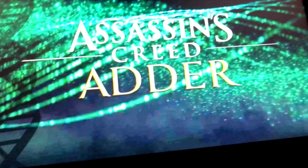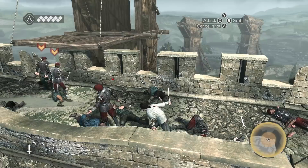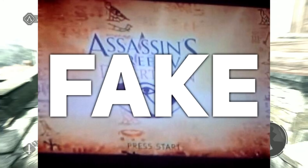Errors likely would not be made by official artists since they probably double, triple, and quadruple check their various drafts of work, which would lead them to a spotless finish. Whereas a fake leaker likely spends an hour in Photoshop at a maximum, then renders it out once and doesn't iron out any errors or inconsistencies. This way you can see the inconsistencies in the art which makes it look simply wrong. If art looks bad, it's probably because it's fake.